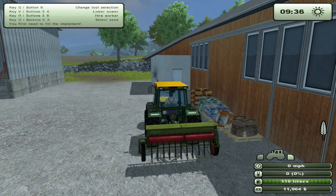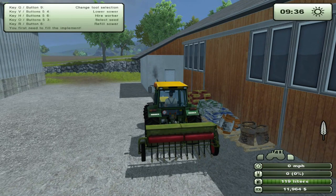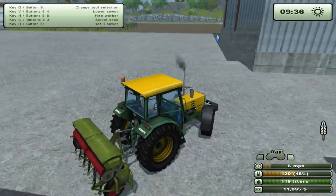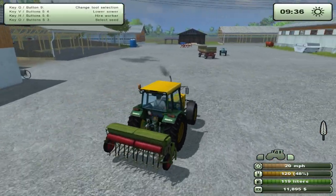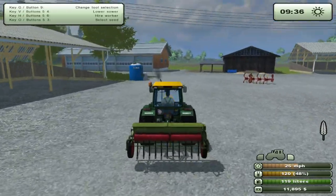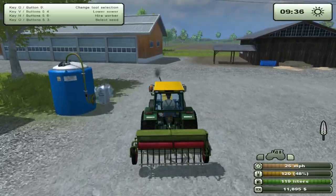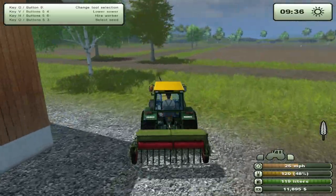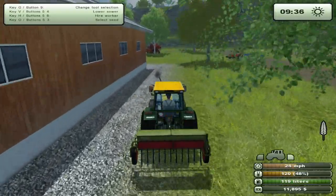If you're going to use a worker you don't have to put very much in here — that's what's cool about it. So I selected my seed, got close enough, and now I can refill it. I'll refill it all the way — well, about 48%. Let's tear back over to the field, start the worker seeding, and then I'll get ready to buy a sprayer and show you where to get that.